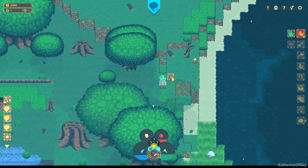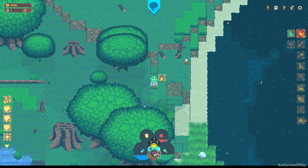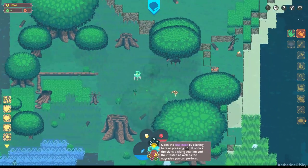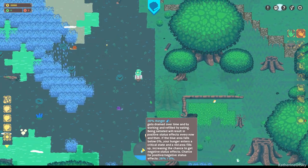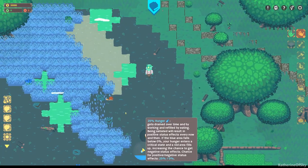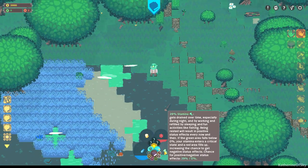There are like walls and bits here. What is this? Can't click this, I don't know why. So this is hunger — I'm at 27%. Hunger gets drained over time and by working, and refilled by eating. So it looks like I need some hunger soon.